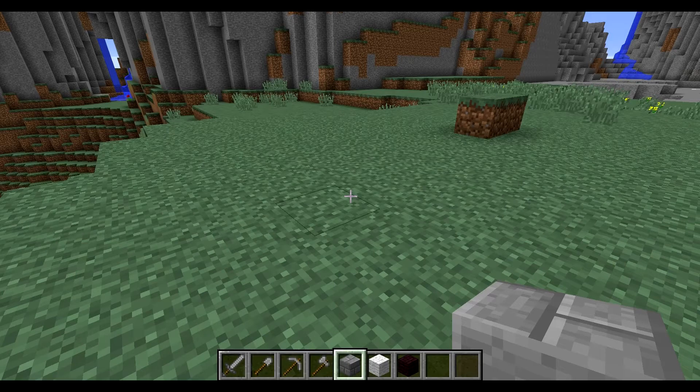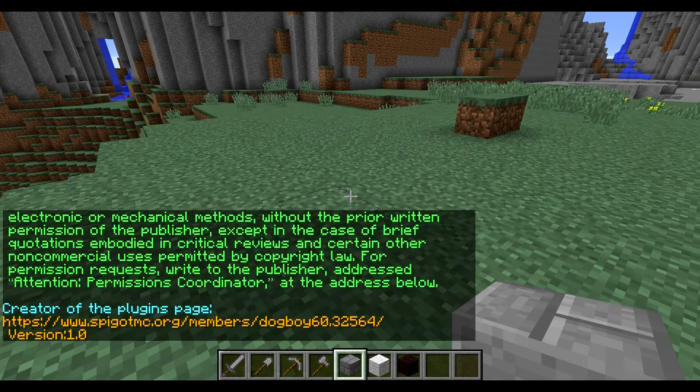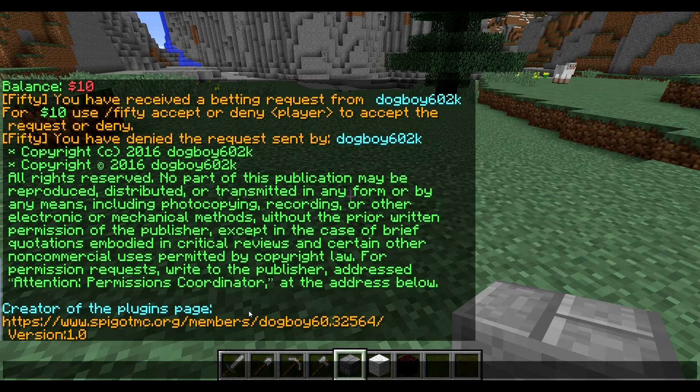The final thing I want to show you guys is the info section. If I do slash 50 info, it works with any player you put in. It says copyright, all rights reserved — you cannot take it and modify it without my permission. There's also my Discord link for people who need help setting up the plugin, even though it's literally just click and drag and then start the server. But people have issues sometimes, and maybe they want a modified version. There's also the version of the plugin listed.